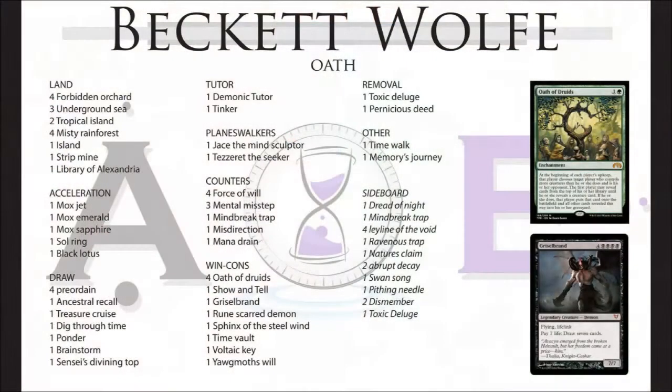Let's have a look at the deck lists first. Beckett, tell us about the Oath deck. I've been tinkering with this list for a long time. Oath is obviously a classic list and there's a lot of ways to build it. I started with a stock standard list and played around with a few of the cards. You see something like Memory's Journey — a two-mana blue instant that shuffles up to three cards from your graveyard to your library with flashback for green. When playing Vintage it's most important to play the cards you're comfortable with to minimize misplays.